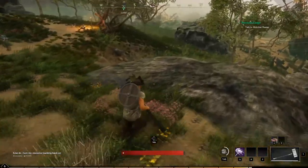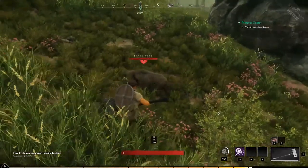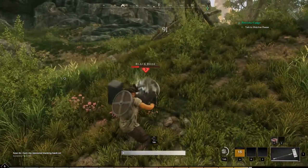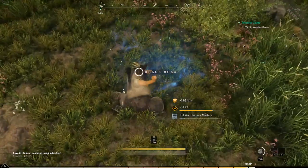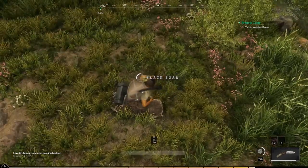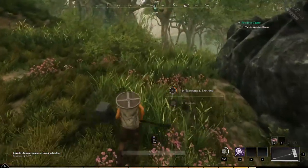That guy is paying no attention to me. Oh — there is fall damage, good to know. Pig down! Pig down! And like normal, there is an experience bar at the bottom. That's cool. So far it's pretty fun — liking it, liking it.